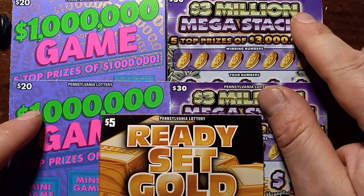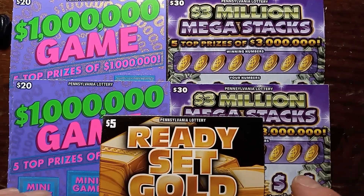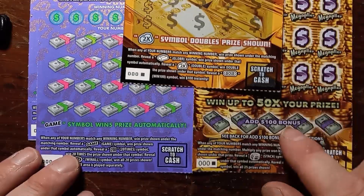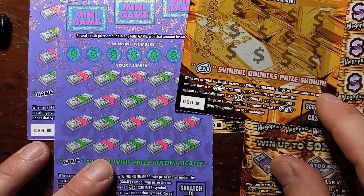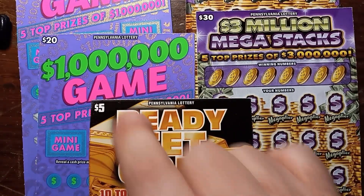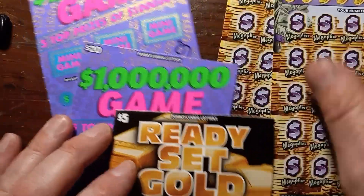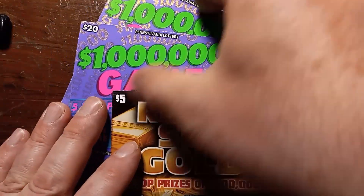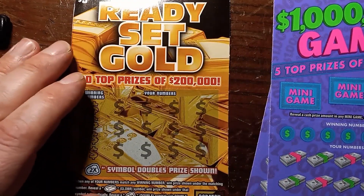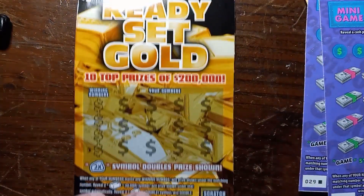Hello YouTube Blues and Lincolns, I'm back with more tickets. Today I've got black box specials — triple zeros and the end of the book, number 29. We have a $5 Ready Set Gold, $20 Million Dollar Games, and a $30 3 Million Mega Stacks from the PA lottery. Let's see if we can get a nice win here on the black box. I love scratching these black box specials — makes me feel like I got a win even if I don't.